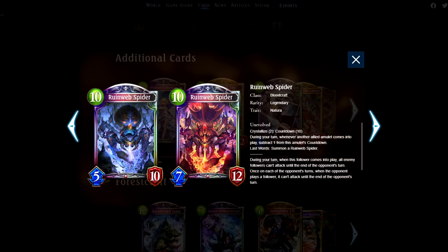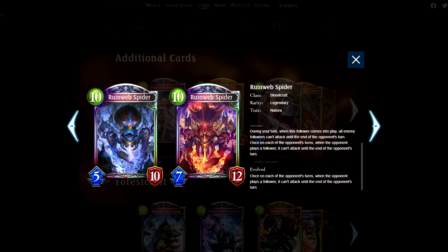Ruinweb Spider. I think it's cool, but a little slow. The defensive measures don't necessarily work against cards like Riley, so I'm worried it won't be that effective for the role it's made to play — although locking their board can be fun. If you can get this out early enough, it can be powerful as well.